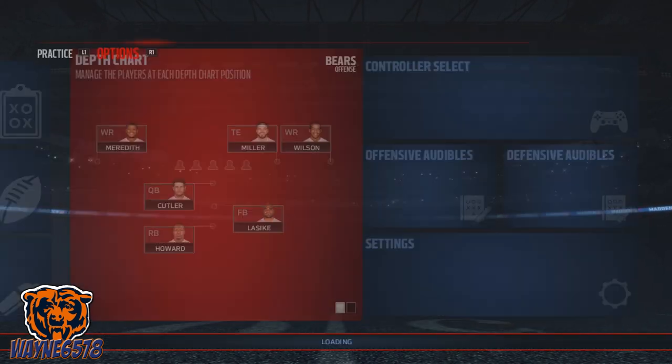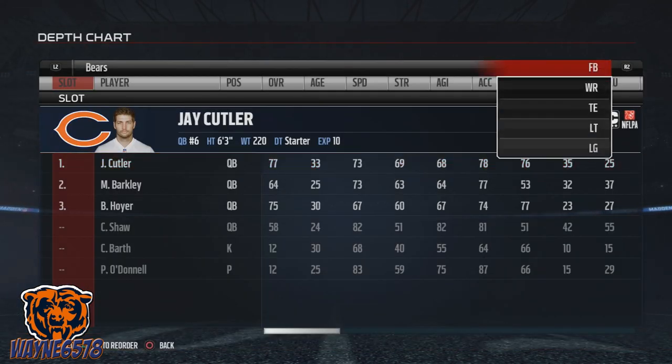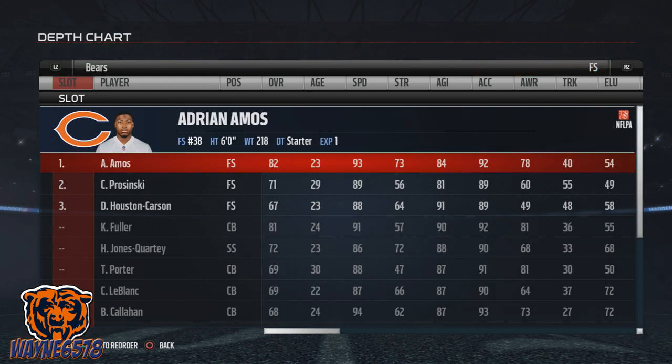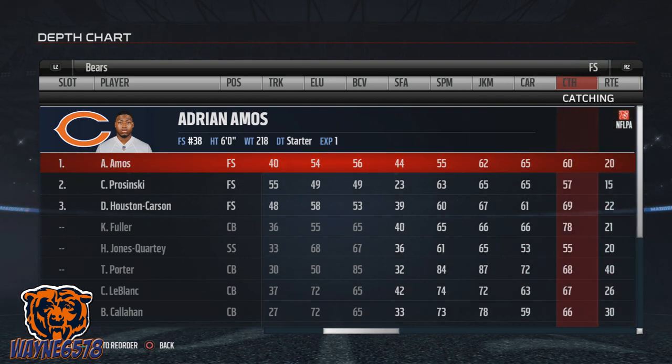We're also going to be looking at the free safety — he'll be the one catching the ball. The attributes you want for the free safety are: first, find the fastest person; then look for good awareness; and the number one thing is catching. You want the person running out to catch that ball to have the best catching ability among the free safeties.